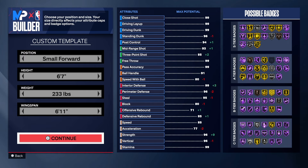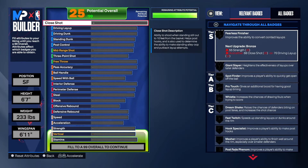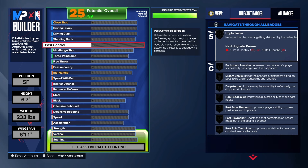We've got crazy strength on this build, 6'11" wingspan - let's get into it. Starting with the finishing: it's going to look crazy but it's really not.